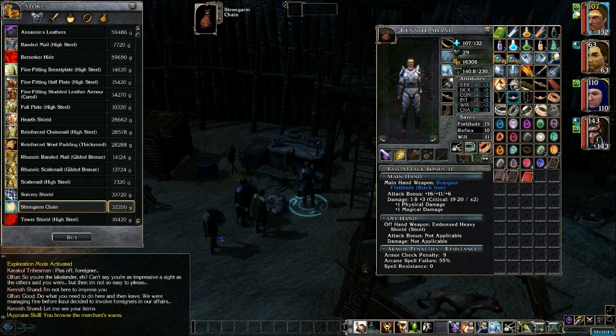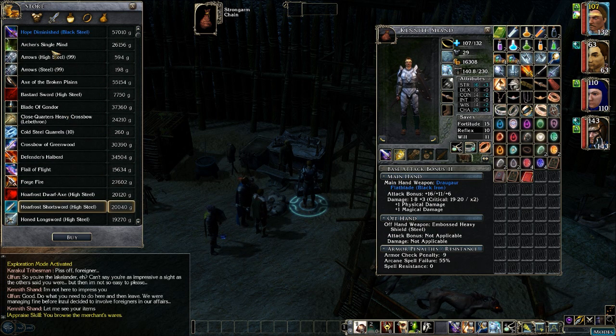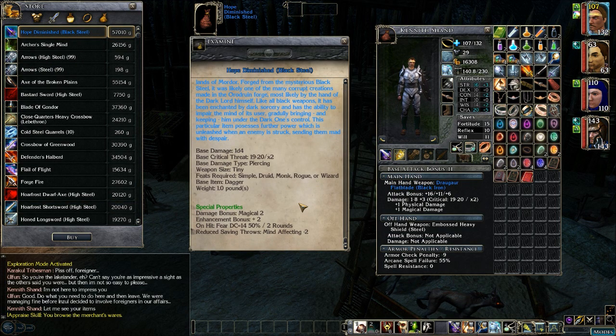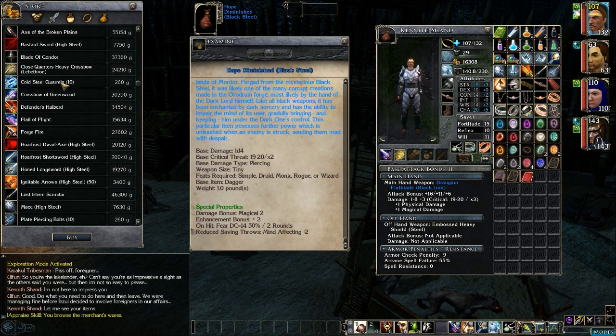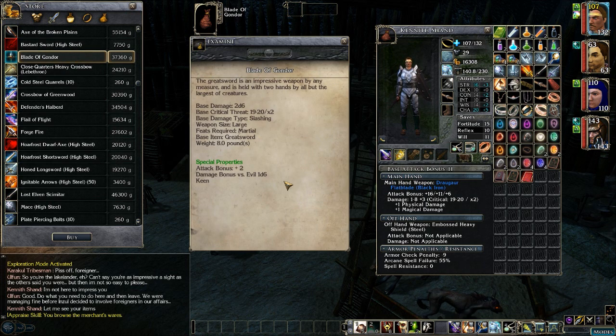Quite expensive, but after we sell all our junk we should probably have plenty of money. Let's see what we've got for weapons. 'Hope Diminished' — a dagger plus two with plus two magical damage, and on hit it does fear, but with a mind-affecting saving throw penalty. The Blade of Gondor is a greatsword, plus two to hit, bonus versus evil, and it's keen. That's actually a good blade right there.